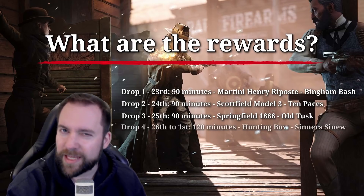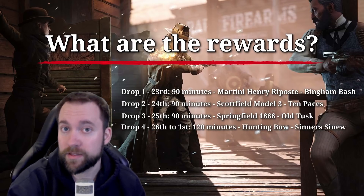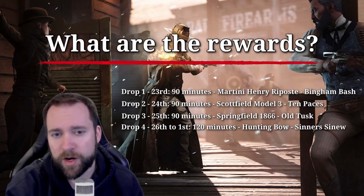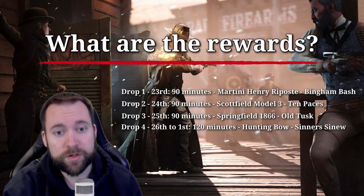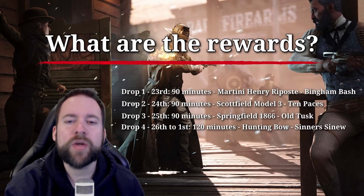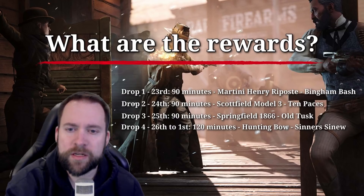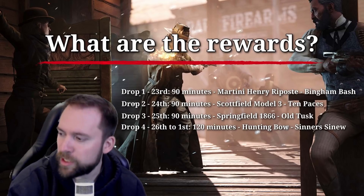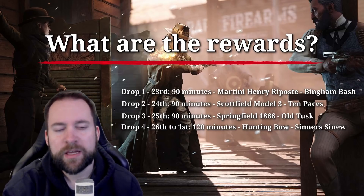Drop number four — and here it gets interesting — because we have multiple days to unlock that one. From the 26th until the 1st of March, 120 minutes though, not 90 minutes, you can get a new hunting bow, the Sinus Cinew. I have no idea if I pronounce it correctly, but the comment section will surely let me know.